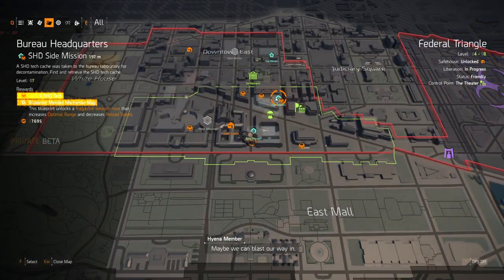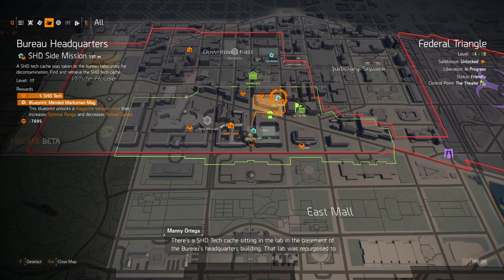Maybe we can blast our way in. Let's probably clear the place on your left. Why is it locked up? The same reason people locked their houses when they knew they probably weren't ever coming back. There's a shade tech cache sitting in the lab in the basement of the bureau's headquarters building. That lab was repurposed to decontaminate equipment recovered from the dark zones. It's only a matter of time before the hyenas get in there, so it'd be good to get to that cache before they do.